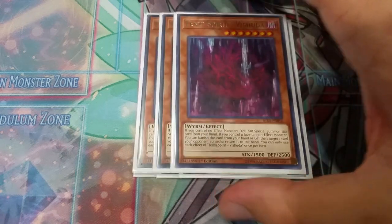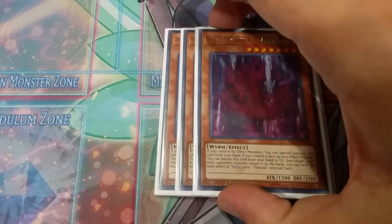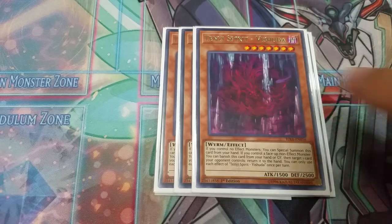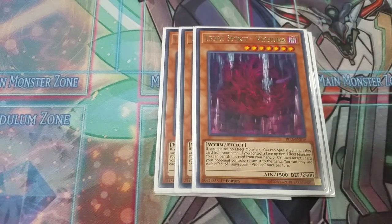Next we've got three copies of Tenyi Spirit Vishuda. This is actually the best one. The awesome part about this card is that you can special summon it for free, but you can also banish it from your graveyard or from your hand in order to bounce a card on your opponent's side of the field. I have some sick combos with this card, but we'll reveal that in a second.